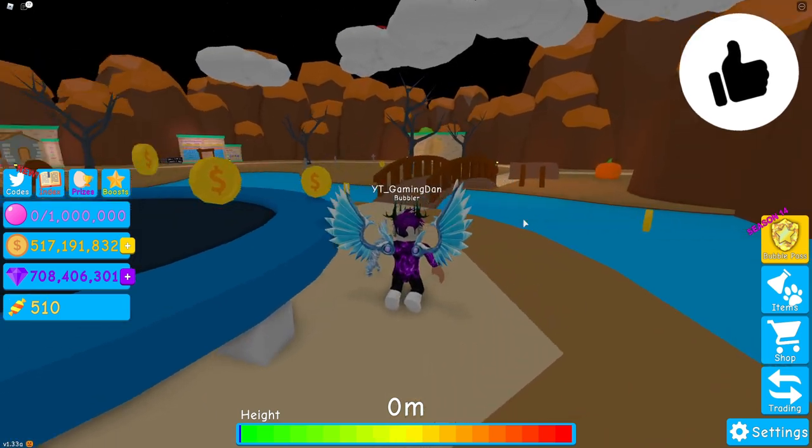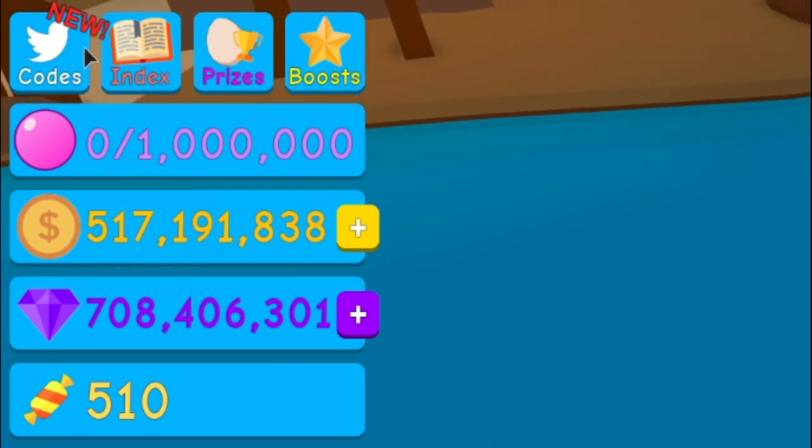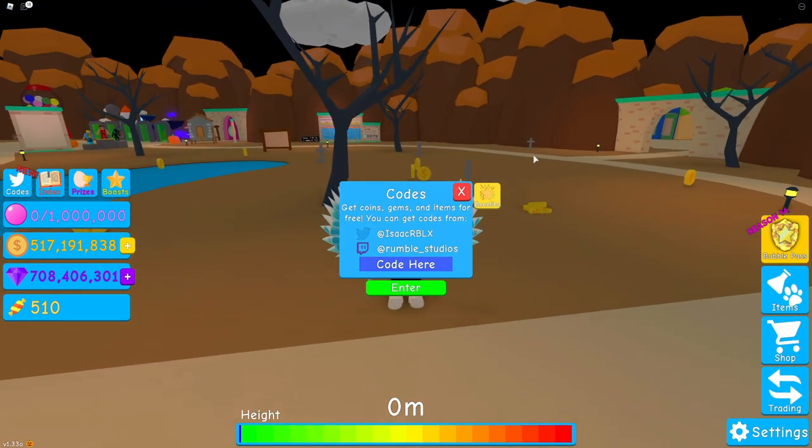Right, okay guys. So if you do not know already, in Bubblegum Simulator, to claim codes, what you guys are going to do is go to the left where it says codes, click on that, and the code menu comes up. These are in no particular order, so let's just get into it now.